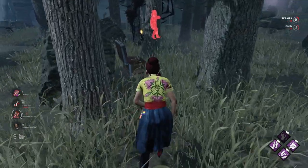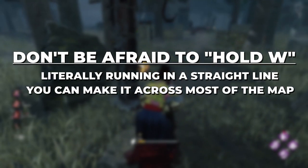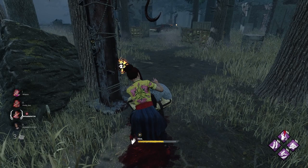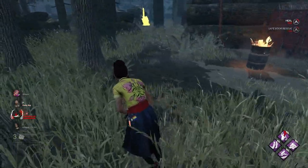Lastly for the do's and don'ts — and this one might surprise you — don't be afraid to just hold W sometimes. By hold W, I mean literally just hold forward and run in a straight line. Sometimes you have literally nothing nearby, the pallets are gone, or the gen you're working on is in a dead zone, and sometimes it's better to just take the hit and W-key in a straight line to make the most distance you can.